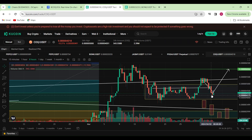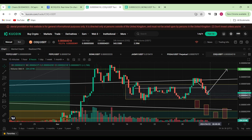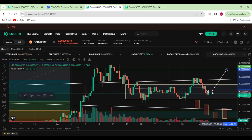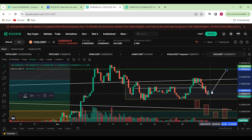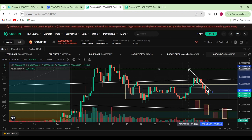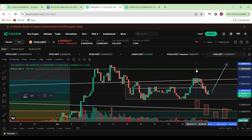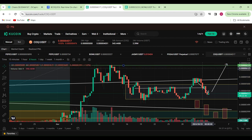It looks like we've actually broken up from this range over here. We pumped up, went sideways for a bit, went back down, and now it looks like we could be on our way back up again. I need to see a couple of confirmations first. One: if this green candle finishes bigger than the red candle, that could be a bullish confirmation. Two: if the next candle happens to be an even bigger green candle, then we're more than likely to retest back up into this zone before going back up to the recent high or all-time high, then entering price discovery.